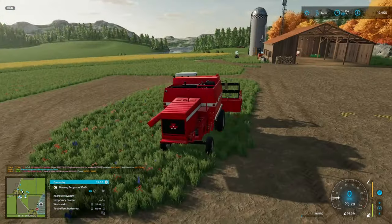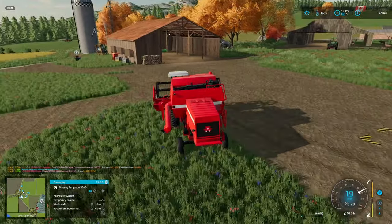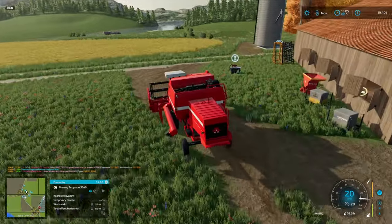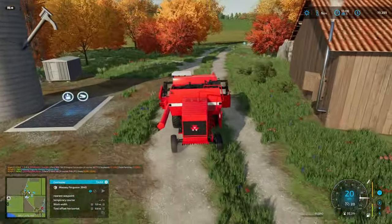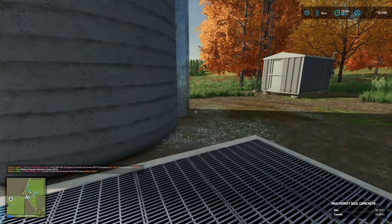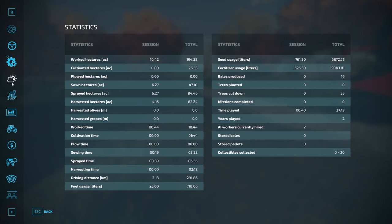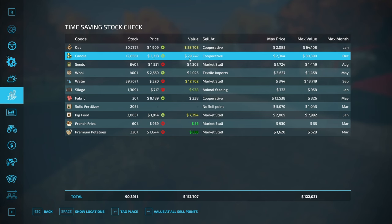79 percent - gotta keep an eye on it. I think we're going to buy another one of these. I do need a shed as well - we're going to get more money soon with that trickle income. Let's have a look - I have oats and canola in here. Isn't it the best time to be selling canola? In December it's selling at 23.13. We could sell it now - peak is 23.64, and the best price is up the hill at the co-op, which is a significant difference.